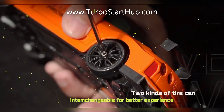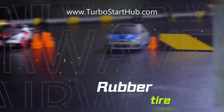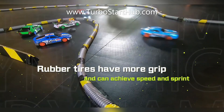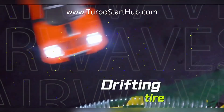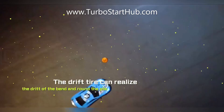Two kinds of tires are interchangeable for a better experience. Rubber tires have more grip and can achieve speed and sprint. Drift tires can realize the drift bend and round pile.